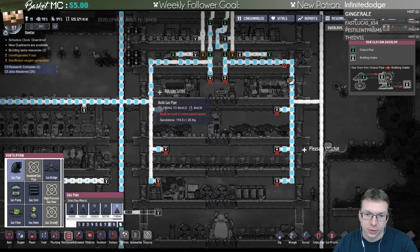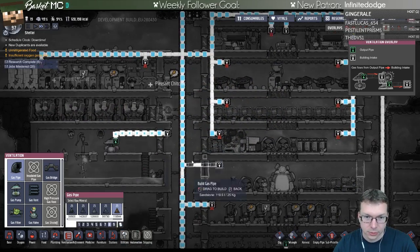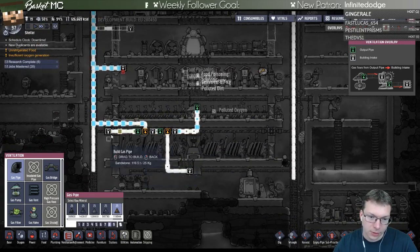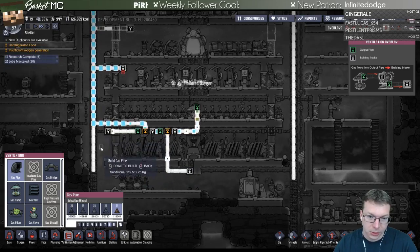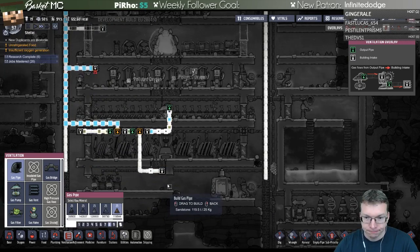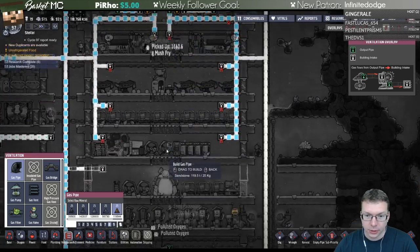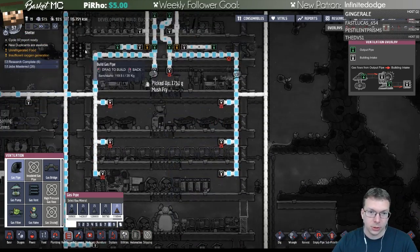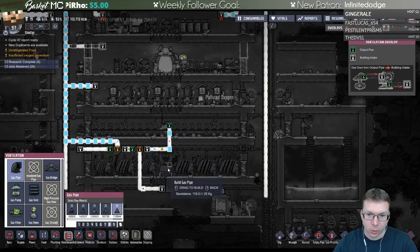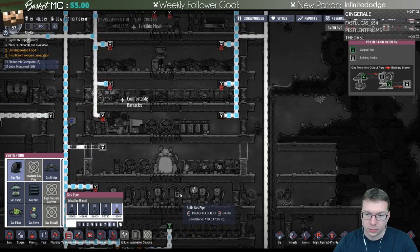That seems like an okay problem to have. You know, we have too much oxygen going around - it's an okay problem to have. Here's polluted oxygen, and looks like chlorine is being dumped out into the air shaft. The CO2 is coming through - in this whole section the idea is the CO2, because it's all closed up, would fall down, come into here, and then be sucked out. I think it's working pretty well.